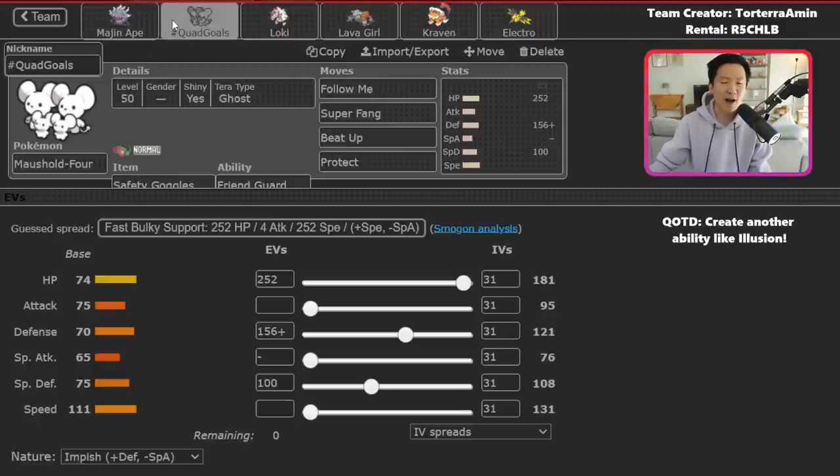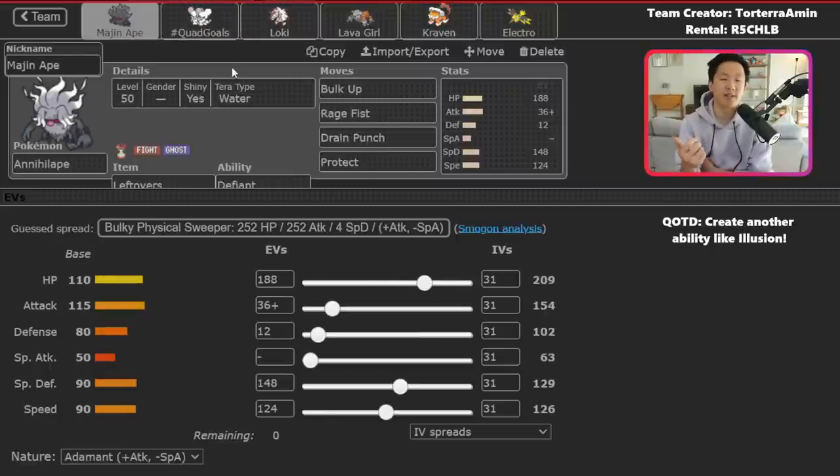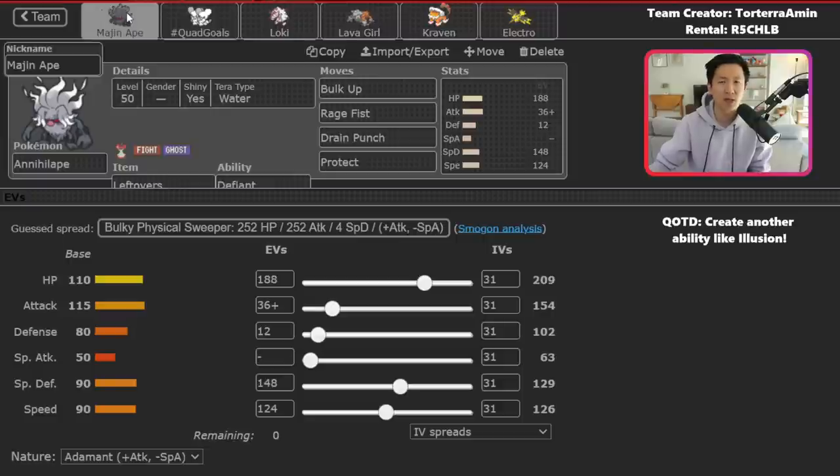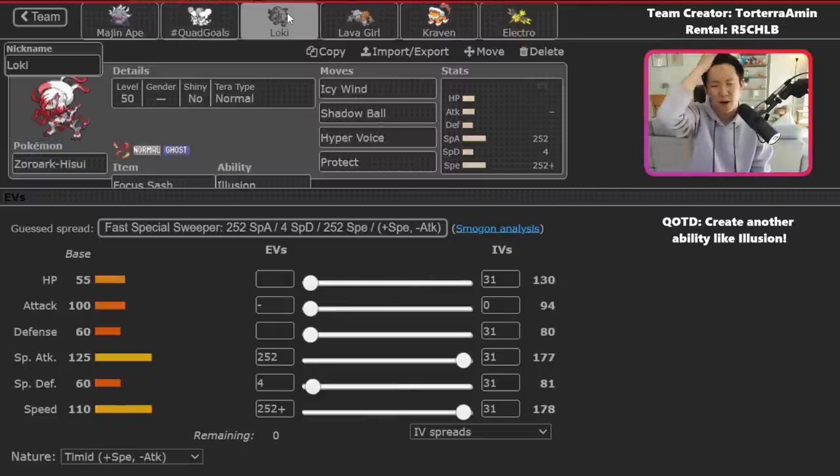When using this team, I generally first ask how can I best utilize this combination? Does my opponent have counters to Maushold and Annihilape? Most teams will. The ways people beat them are eliminating Maushold before it can get a Beat Up off — Pokemon faster than Maushold, Choice Specs Fluttermane with Moonblast, Fairy Tera, or Urshifu. If you're up against slower teams that can't one-shot Maushold, it ends up being a pretty good lead duo. When I use this team, I first ask if I can lead Maushold and Annihilape — if not, my eyes turn to Zoroark.